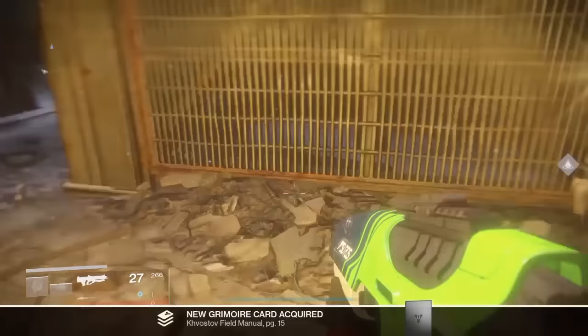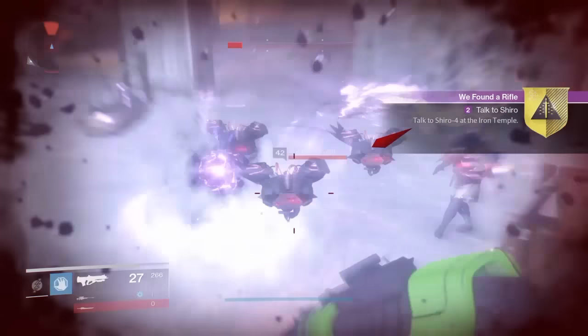The final weapon part is located just to the left of this building you see when you enter the area. You'll see here that the video cuts out a little bit, but basically just go to the left and by this railing and barrel and stuff you'll see it on the ground. And that's it — now you're ready to continue the quest to get your exotic Kvostov 7G-02. Thanks for watching guys.